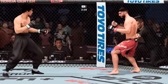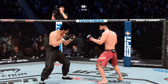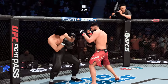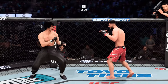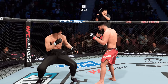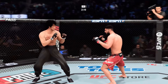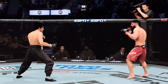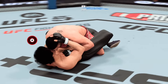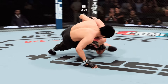Both fighters throwing heat now. Rips the body there and follows up with another one. Hate to be hit with one of those knees to the body. Punches in bunches as he lands another combination there, really doing a nice job stringing the shots together. He's also just mixing up the target and the attacks — great job finding different places for his strikes to land.